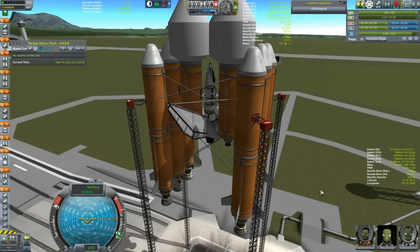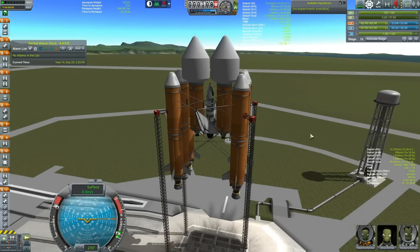We've got Valentina flying the boat. Generous, our stalwart scientist, is in here. And Henberry, the new hire, is in the other science-gathering ship. And we're going to see what happens when in three...